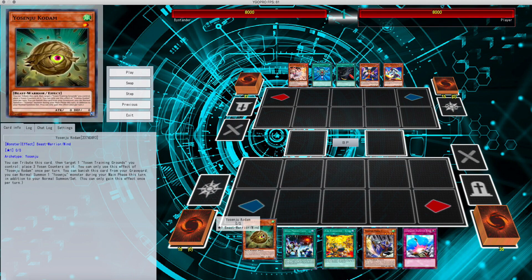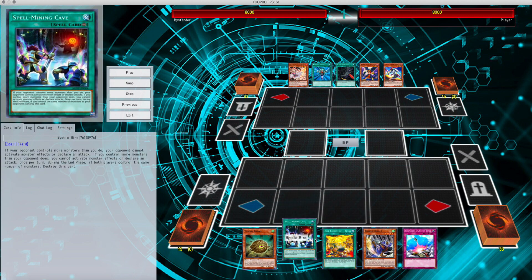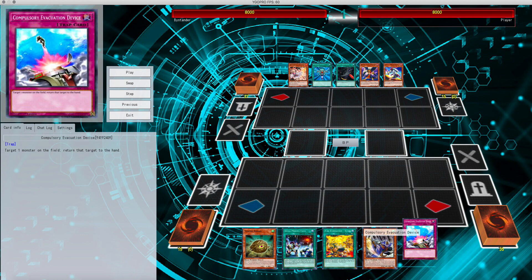Kodama adds counters onto my Training Grounds, Tanki to search out my Kama 2, Mine to shut things down, and in case he negates my Yosenju's to bounce things off the field with Compulsory Evacuation — so pretty good hands for both of us.